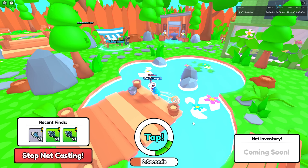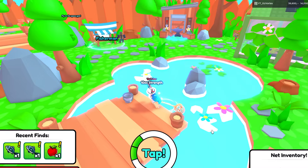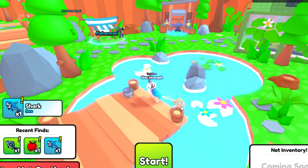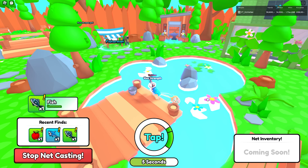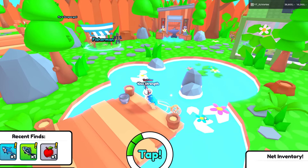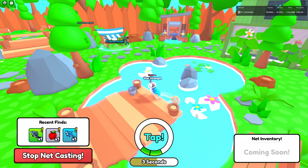The fishing is definitely a very cool addition. If I had one critique, I'd probably make a way to automatically fish — whether it's a game pass or something you can unlock — because you can't really AFK this. Even with an auto clicker it still won't really work; you have to manually sit and click. I would definitely suggest an auto fishing game pass, that would be pretty cool.